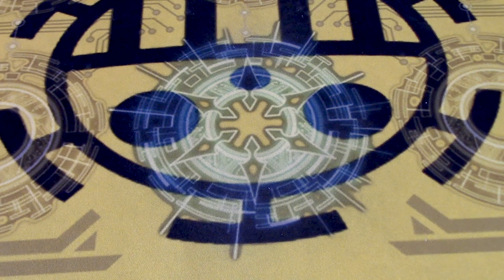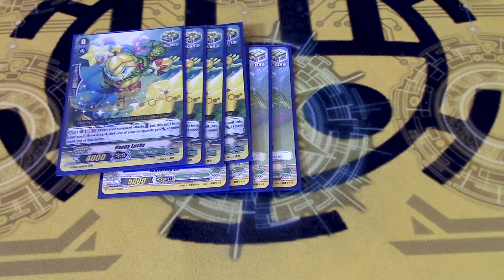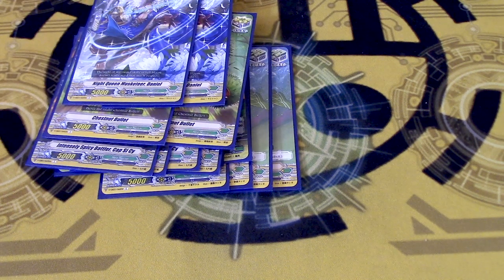Triggers: as I said, it's 12 crit. 4 Watering Elf for heals. 4 of Happy Lucky, because it's the new Heart Thump GB1 crit or whatever. 4 of this one because it's the best V-Trigger crit — this thing's just hysterical. And then just 2 of the other ones just to confuse your opponent.